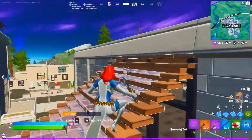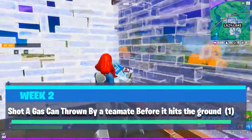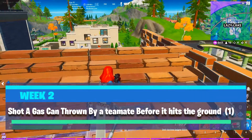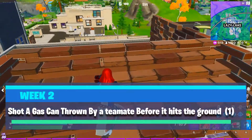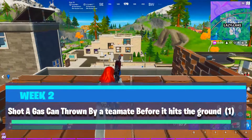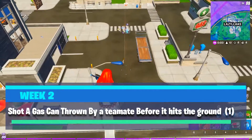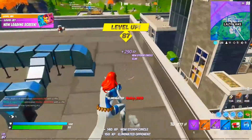The last challenge is: shoot a gas can thrown by a teammate before it hits the ground. It's a hard challenge. Your teammate will pick up a gas can, throw it in the air, and you try to shoot it with a gun, SMG, or any weapon. You have to try to complete this challenge because if you do, you will earn 50,000 XP.